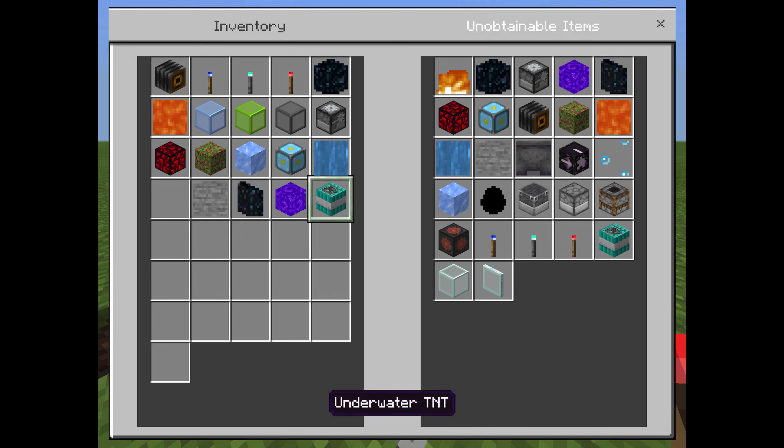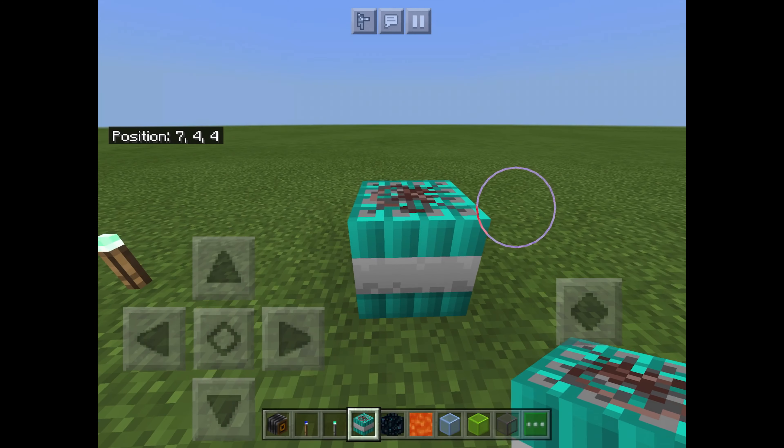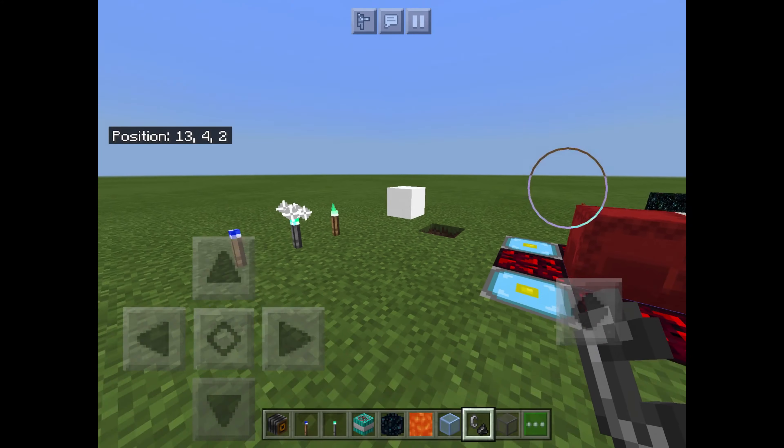Underwater TNT — yes, in fact there are two types of TNT in Minecraft. And if you're wondering, it does blow up, and it also blows up underwater, so that's neat.